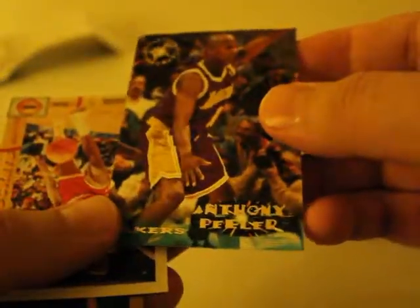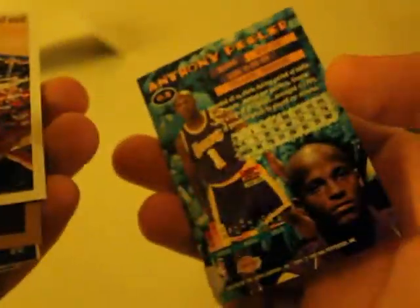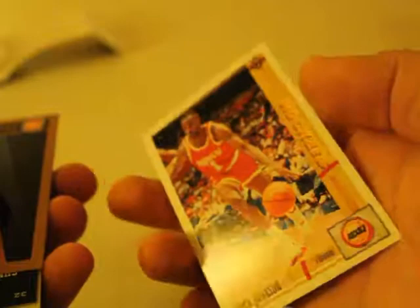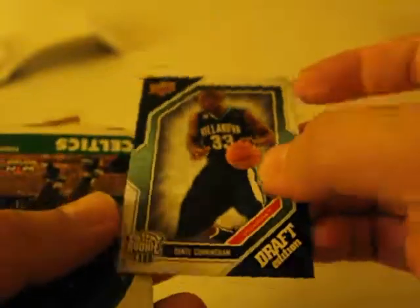Anthony Peeler, Lakers — pretty nice. What season was this? 95 season. Buck Johnson. Draft edition of Dante Cunningham. John Walker — look at that, another one of the 96 draft.